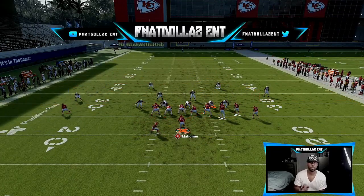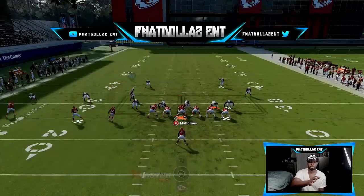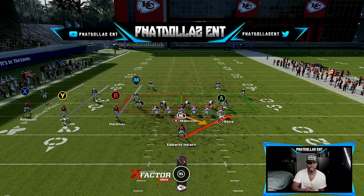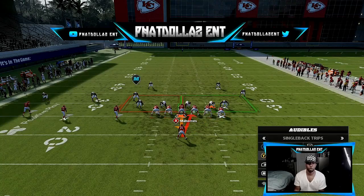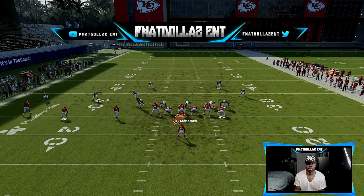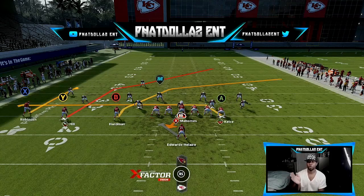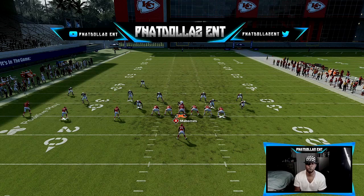Say we go to halfback scratch and they don't give you the look you want — they have somebody to the outside, a safety, and a linebacker. That's when you go into a halfback dive or your PA boot. I like to put a drag on my tight end and put my X receiver on a quick hitch. Now, if it's any kind of pistol or formation where the running back is directly behind the quarterback, you need to block him twice.